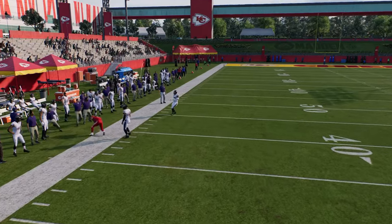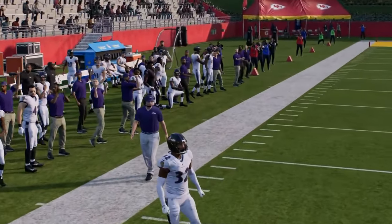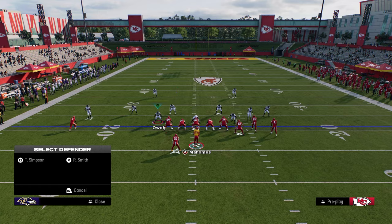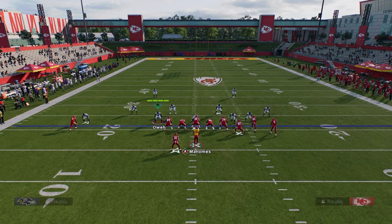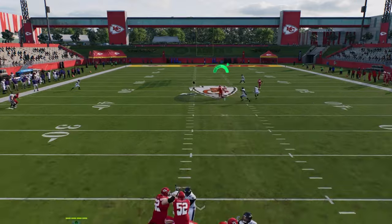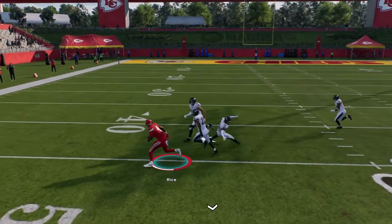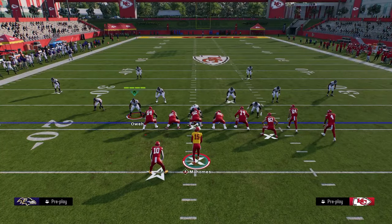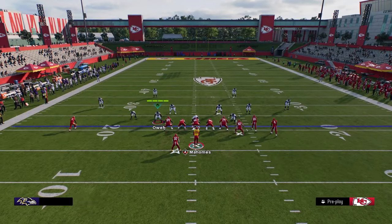As you see right there, that time we got that nice separation and I was able to throw that ball to the sideline. The other reads you have against man coverage is the high-low strain over the middle of the field — you have this running back route — but the main route that beats man, of course, is that post route. That post route is so effective at just breaking down pretty much every single coverage in the game.